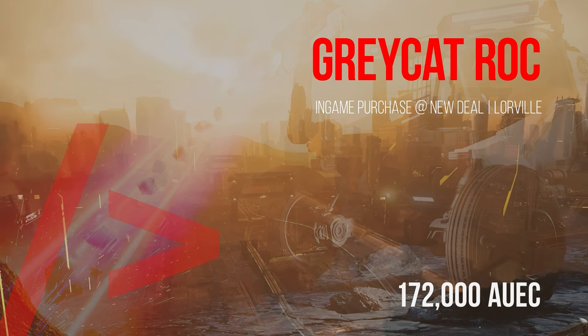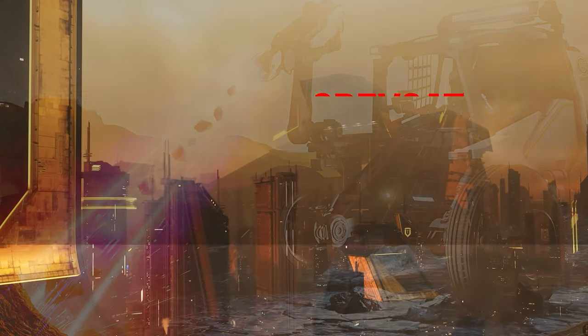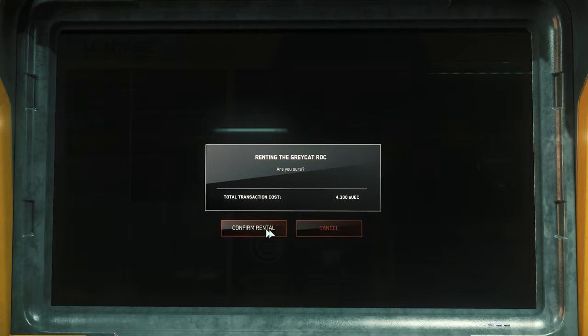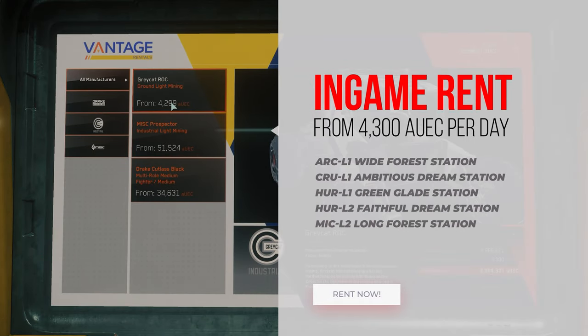but also suitable transport ships and more in a short time. You can either buy the ROC for just under 170,000 alpha UEC on Lowell at New Deal in the game, or rent it as a beginner for individual days, as this only costs you just under 4,000 alpha UEC per day.